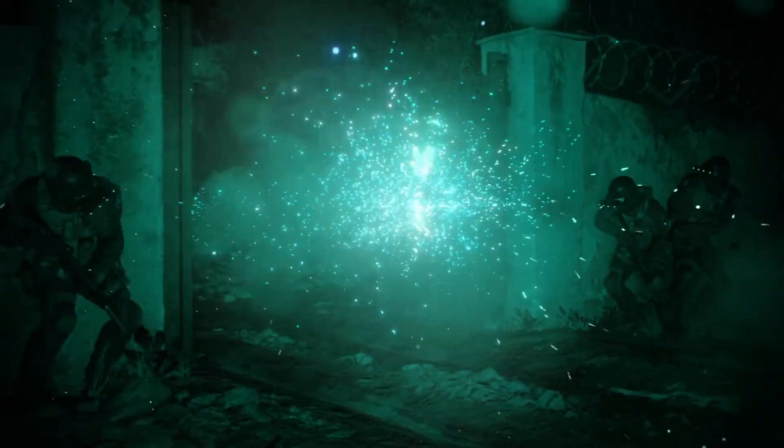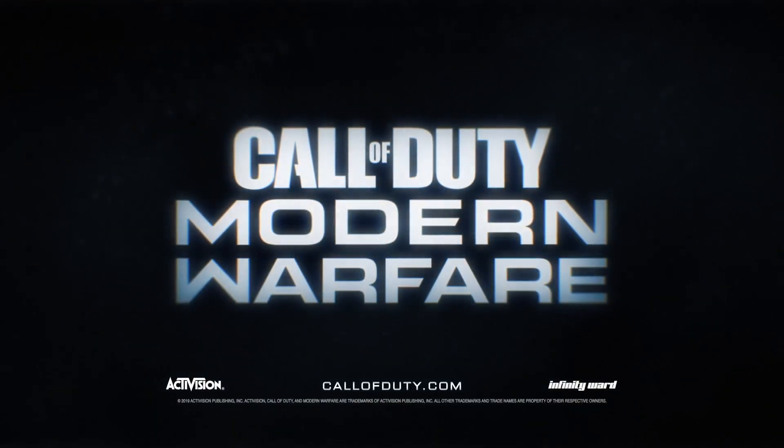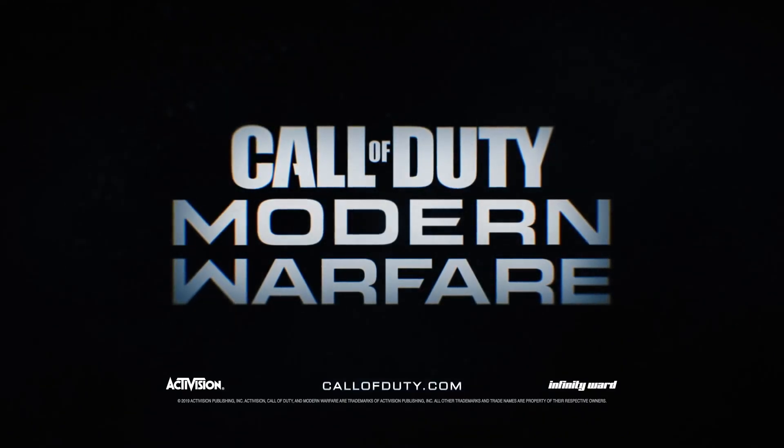The highest physical edition is called the Dark Edition, costing $200. Activision has provided no additional details on what this includes, so we have to wait and find out. You can actually buy this edition without even knowing what you're going to get, which is kind of funny.